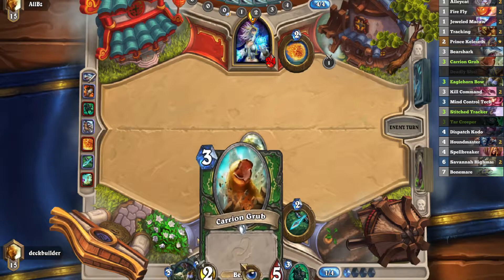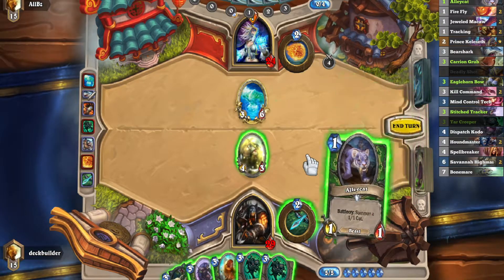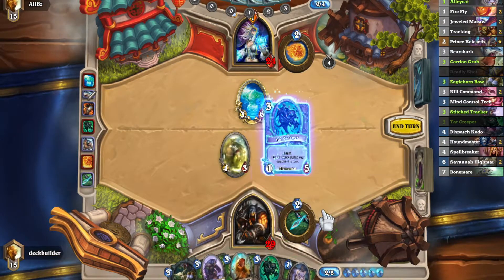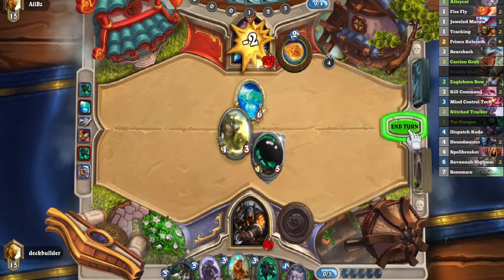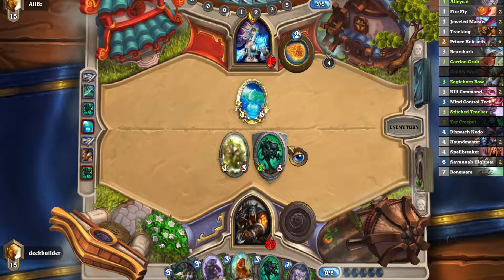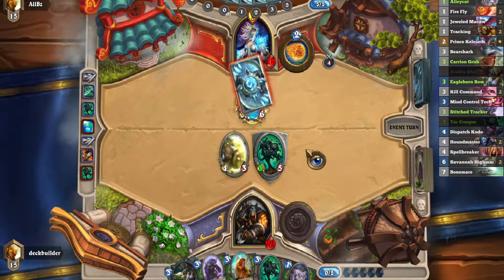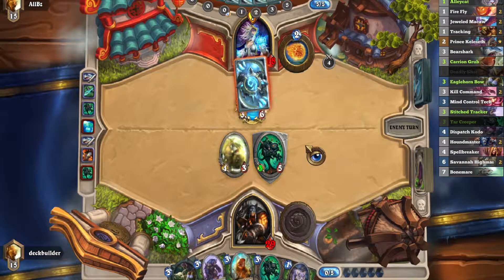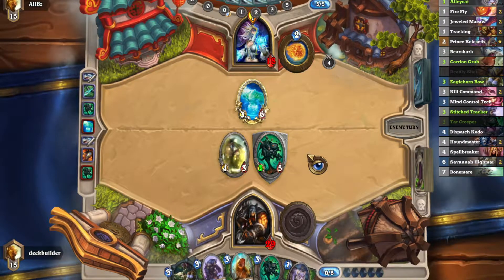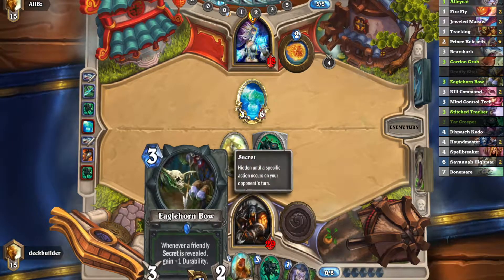So in the next turn we probably Grub Hero Power — no, that's not good. I think instead we Tar Creeper Hero Power, because we don't want to have that killing our guy. The Tar Creepers have been really good for me so far in this deck. If he kills this one, we can follow up with our second Tar Creeper. If he doesn't kill it, we can probably still play our second Tar Creeper and Bow.